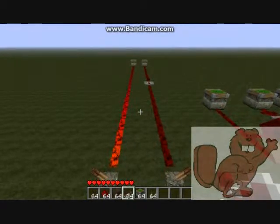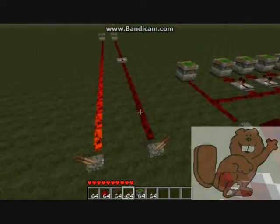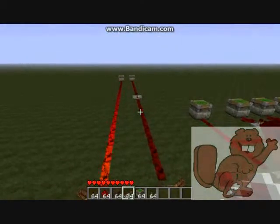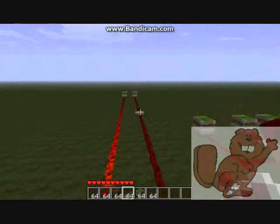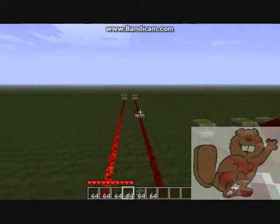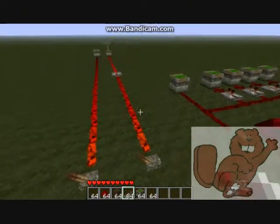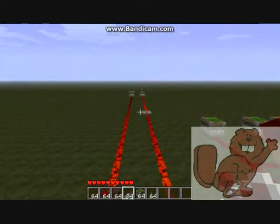What a repeater does is it refreshes the power length. So you can go up to 16 spaces of redstone wire into a repeater and then go another 16 lengths, and this can go on as long as you want. Theoretically, I could run a wire for hundreds of blocks as long as I put a repeater every 16 blocks. So if I put this on now, that piston does go up down there. You can see a repeater makes your wires longer.